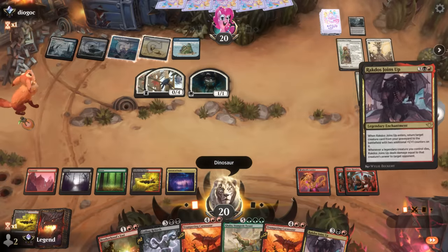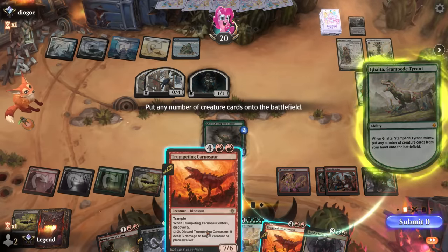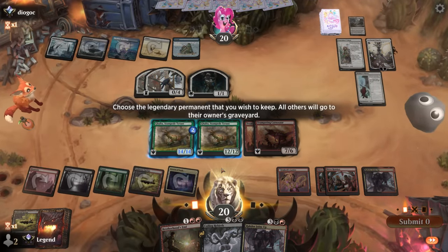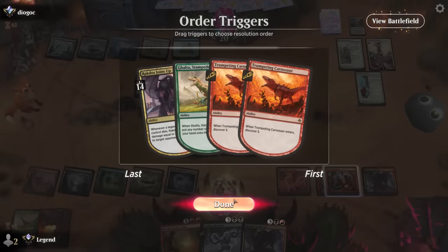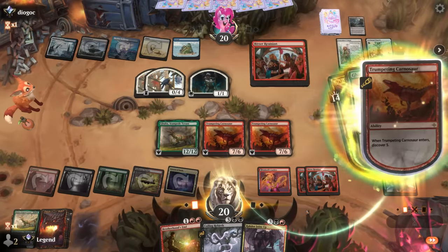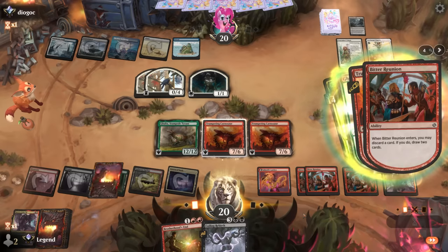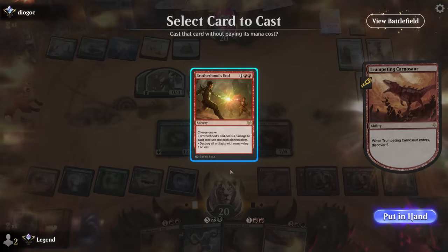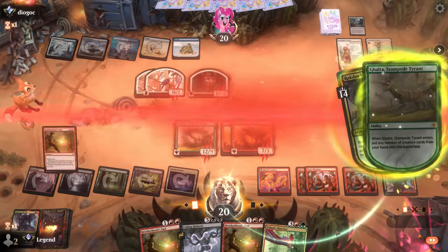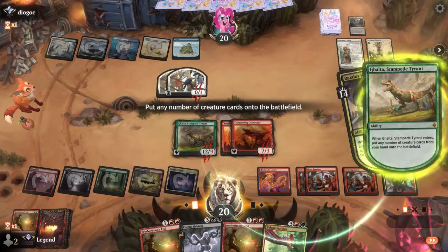I'm not gonna wait anymore. I'll sacrifice the 14-powered Galta, find a Bitter Reunion. Okay maybe discard another Ragdos Joins Up. Brotherhood's End is still worth casting here — and we get another Galta trigger to put in the Hatcher. This actually worked out beautifully.